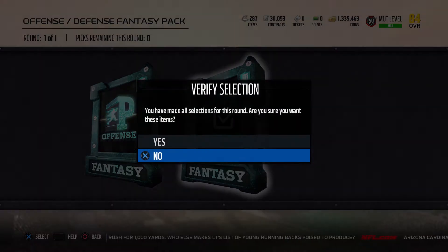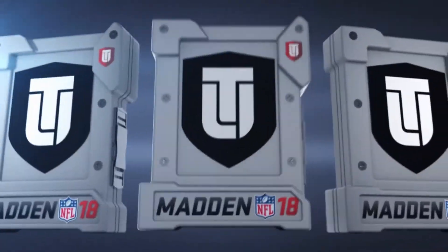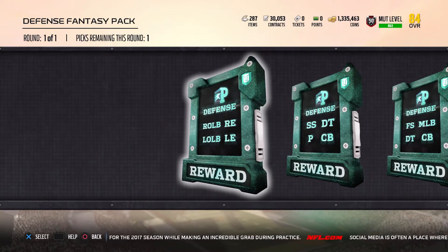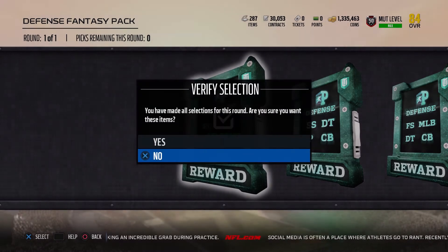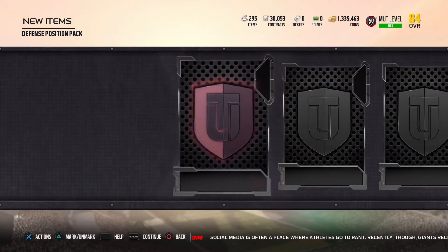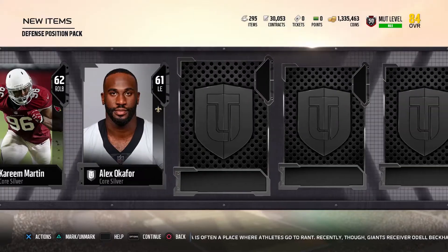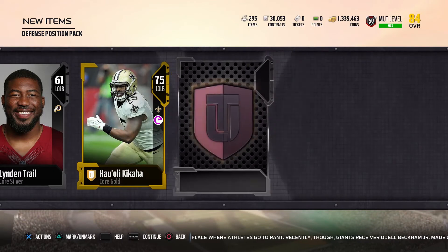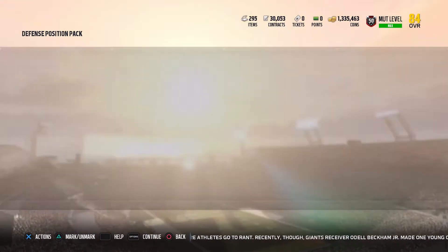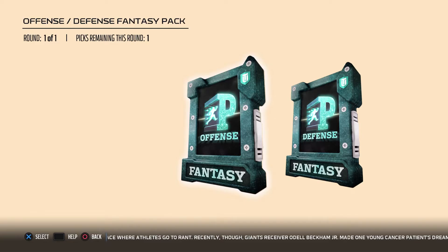I think we're going to go defense here. So let's see what we can get. We can pull Thomas Davis, right outside linebacker, out of this pack. I was thinking about going this way anyway because of Von Miller. So let's hop right into it. 81 Mario Edwards. 80 Charles Johnson. Not bad but terrible guys.